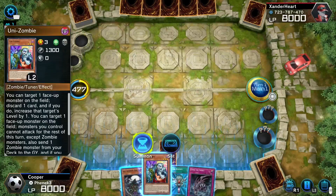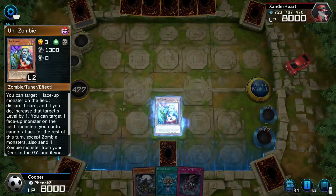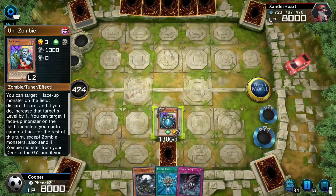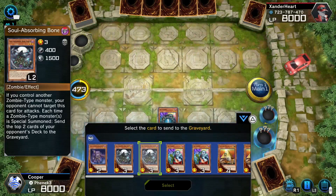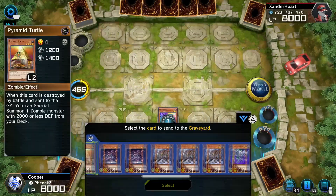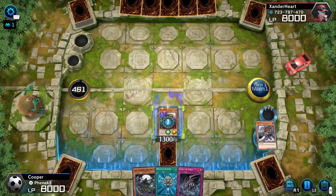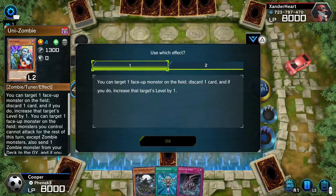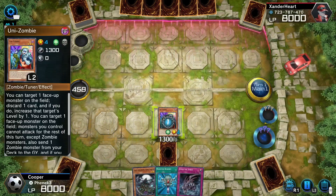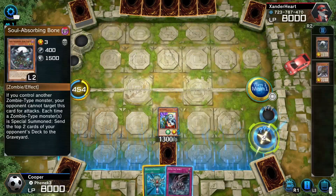First things first, I'm going to summon good old Uni-Zombie. Then we're going to activate our effect and throw away a different zombie in order to increase my level. Let's go ahead and throw away... Do you have something to stop me? Alright, maybe you don't. Usually it would be Mizuki, but in this case I'm going to need a level 3 monster on the field. I guess I do have one in my hand, so I could still use Mizuki.